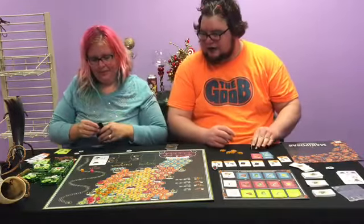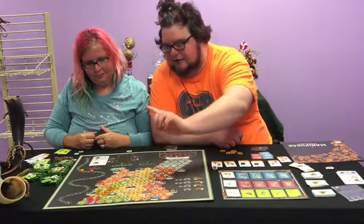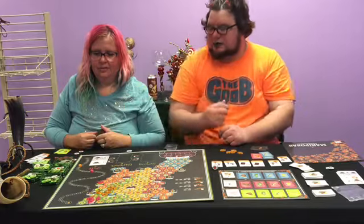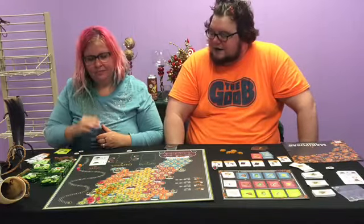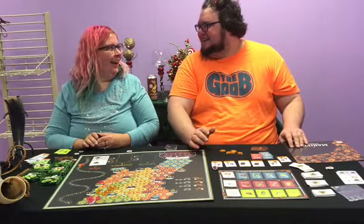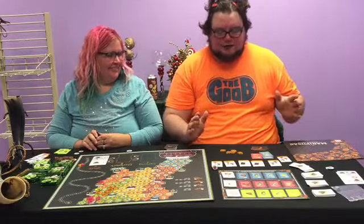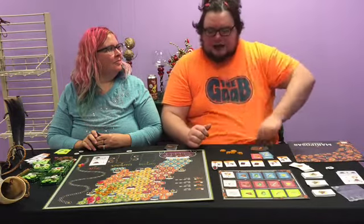Now we collect final points. We each get one point for every butterfly to the side of Atlanta. I get one, two, three, four, five final points — and one counts as two for the double butterfly, so that's three, five total. She wins by three points — 44 to my 41. It's a fun game; the more you play it the faster it goes. The component quality is amazing — high-quality cards, wood pieces, and cardboard tokens.